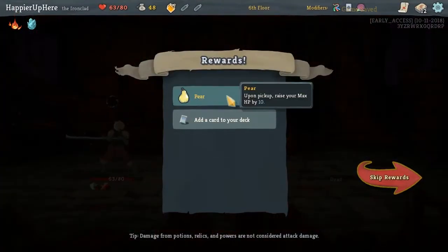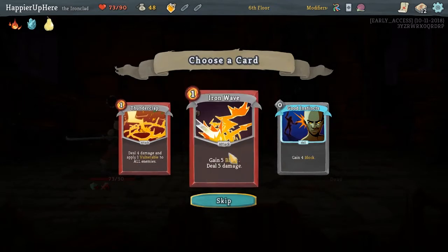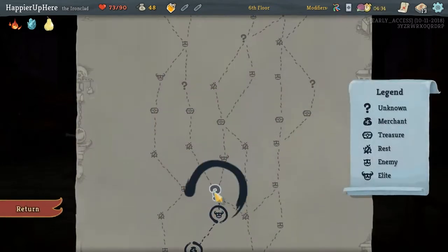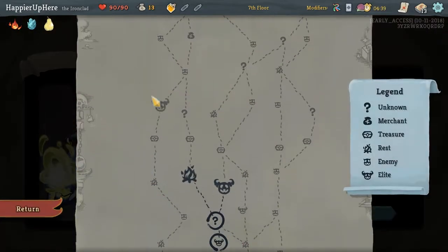Got a relic: Upon Pickup, max HP by 10. Another Thunderclap or an Iron Wave - Iron Wave might be handier here, just to allow us to defend. We'll heal. Whoa, I wasn't even paying attention - that might have been wasted. Actually no, we lost a lot of HP. I think that was fine - I didn't realize how much HP we had before.